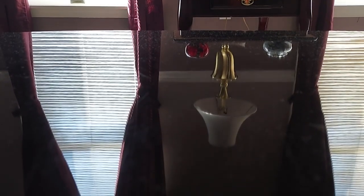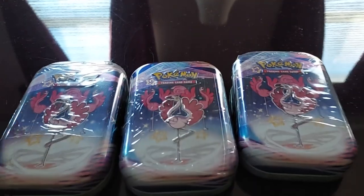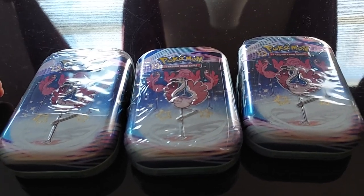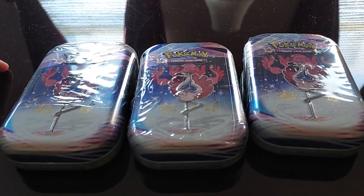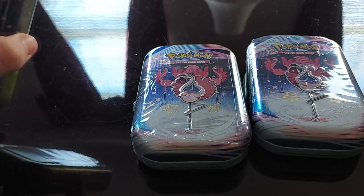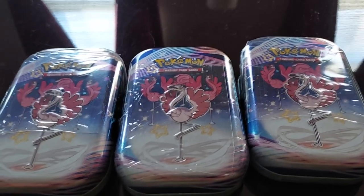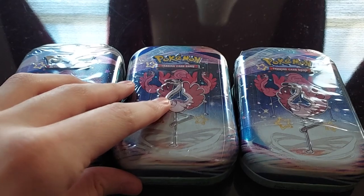Alright guys, so we got not one, not two, but three Shiny Flamigo Pokemon Mini Tins. I saw these on the Pokemon website and I'm like, we have to buy these, right? We have to try to get the Shiny Flamigo. Usually at the beginning of every year, the Pokemon trading card game will put out a line of cards that has a bunch of shiny Pokemon. This year they're doing Paldean Fates. We got Flamigo — Shiny Flamigo — starring on the Mini Tins. Each of these have two packs each, so we're going to crack open those packs and see what we can get.